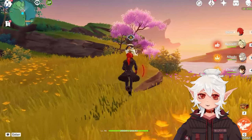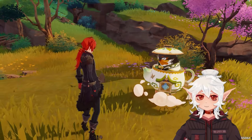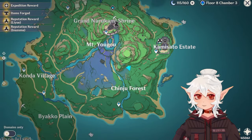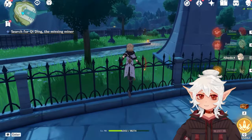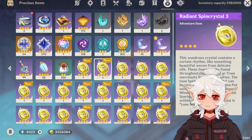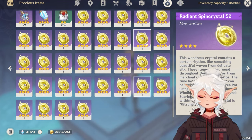This next one was added in 2.6 and it involves activating 10, 30, and 60 tunes in your teapot using radiant spin crystals — little lifesaver candy-looking things. You use them to activate music at the Euphonium Unbound item. This is a bit awkward currently because the Serenitea Pot is down for maintenance indefinitely, so you can't do this achievement right now. But you can stockpile them — 24 are in the open world and the rest are purchasable from Chubby on weekends in your teapot or friends' teapots.